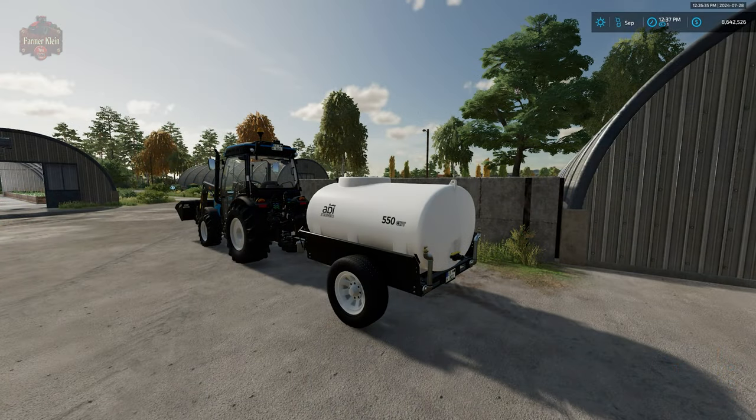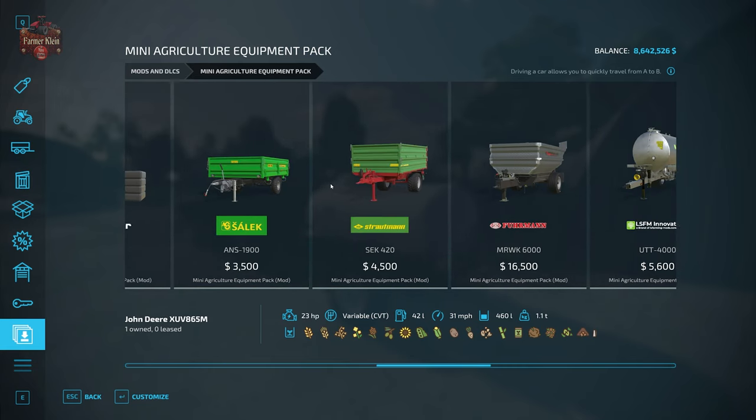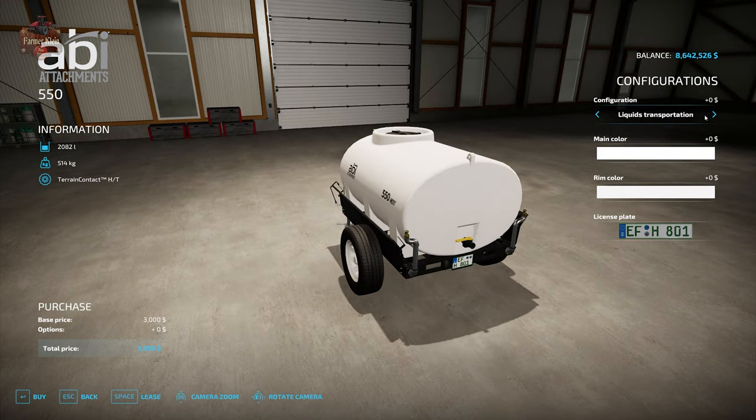While I demonstrated using the LSFM Universal Tanker for the water basin, the trailer you're going to need to water your greenhouses is the modded ABI Attachments 550 trailer. You'll find that under Mods and DLCs under the Miniature Agricultural Equipment Pack. You can buy it for three thousand dollars and you'll want to configure it as an irrigation sprayer.